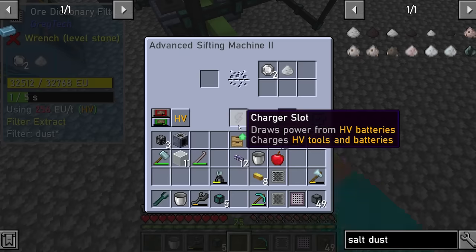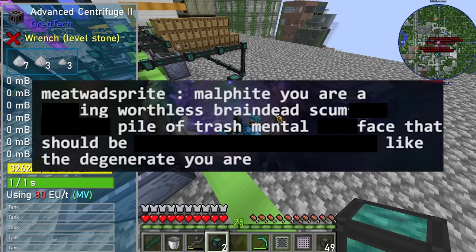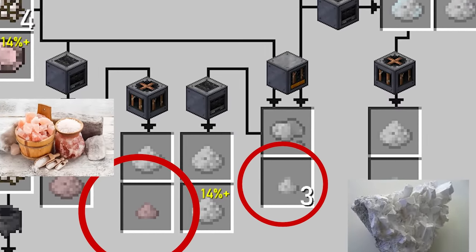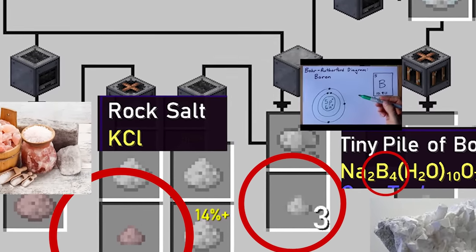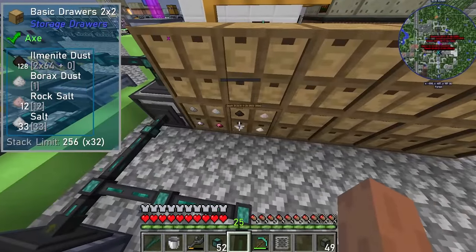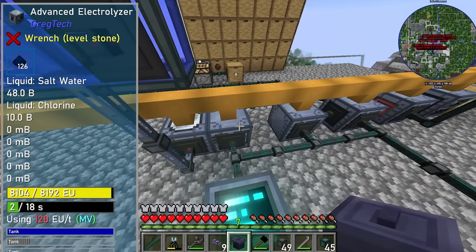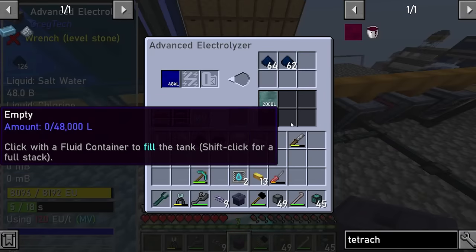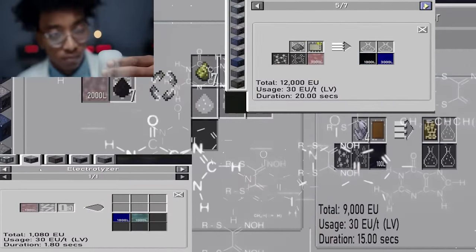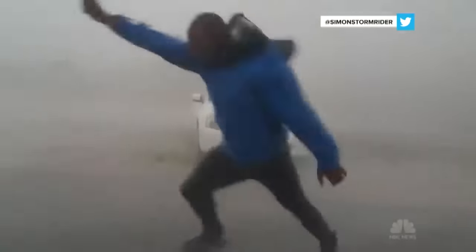The first gem ore to test with this was salt ore. The salt ore could be sifted for salty gems that could be pulverized to get even more salt, amounting to ridiculous amounts of salt. This would also give byproducts of rock salt and borax, which are sources of the mouth-watering boron and potassium elements — a fine addition to my growing material collection. All of the salt I was getting could then be electrolyzed for sodium that nobody cares about and chlorine that someone cares about, because I needed it for ridiculous amounts of hydrochloric acid eventually.